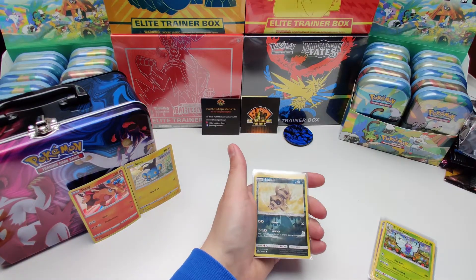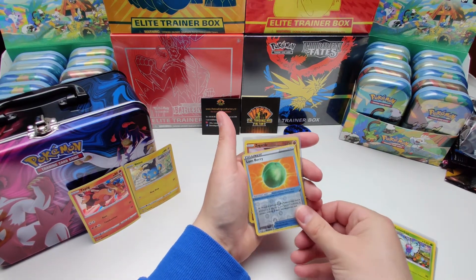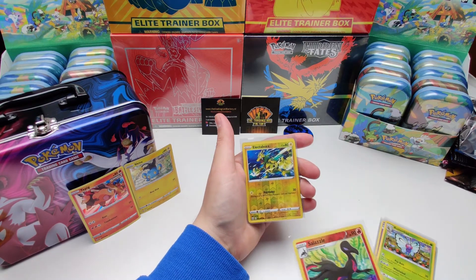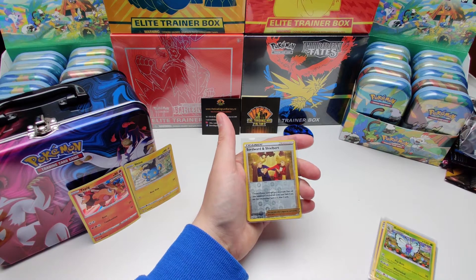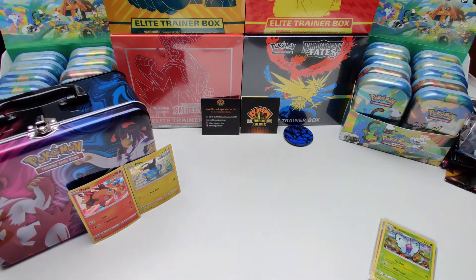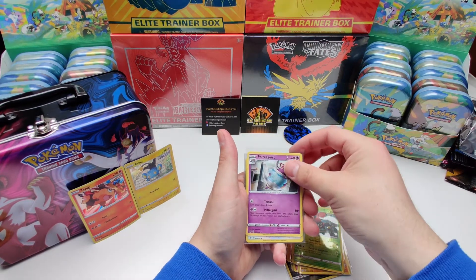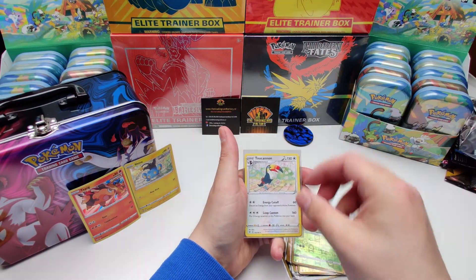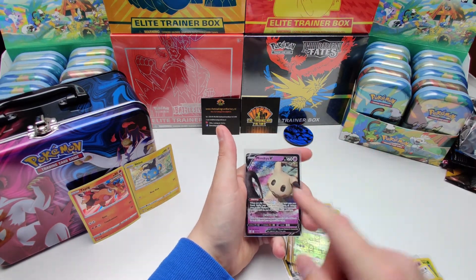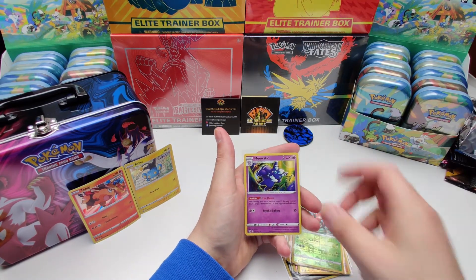Pulls of the day. In the reverse slot we've got a Sandile, Lum Berry, Zygarde from Vivid Voltage, Sealeo, rare Electabuzz, Sword and Shield bird, and Tapu Bulu. And in our rare slot we've got a Butterfree from Sun and Moon, Poltergeist from Sword and Shield base, Togekiss from Vivid Voltage, Coalossal from Battle Styles, Mimikyu from Battle Styles — nice card — Jellicent from Battle Styles, and Meowstic also from Battle Styles. And we've got those two nice promos.